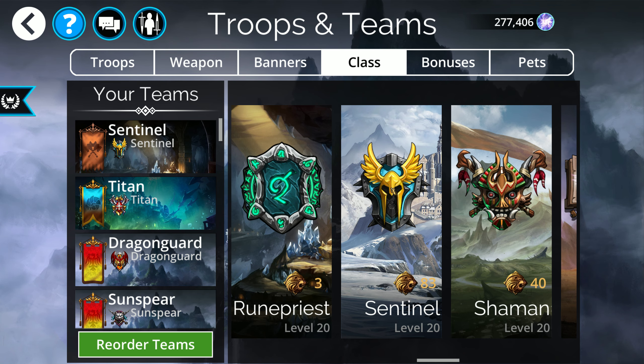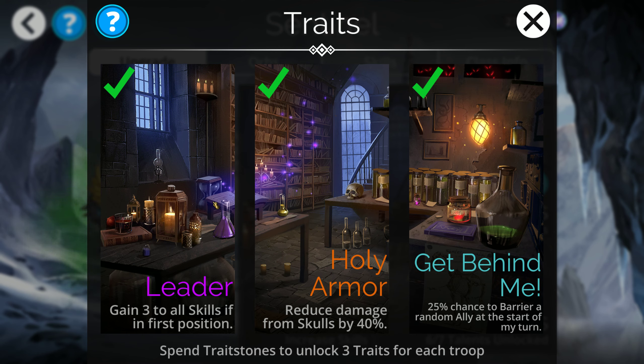When we look at a Sentinel, you can kind of see that everything is fairly oriented around keeping this guy up in the front. We've got this Leader trait which gives you plus 3 to all skills as long as you're up in the front. That's actually fairly nice — a really strong first trait. The next trait we have is Reducing Skull Damage by 40%, so again, if you're in the top slot, you're getting a ton of benefit out of this.